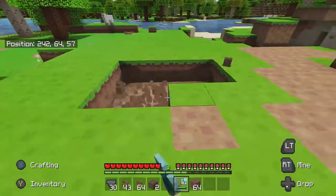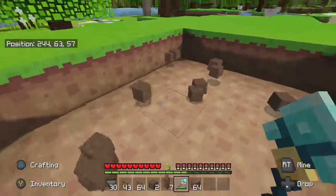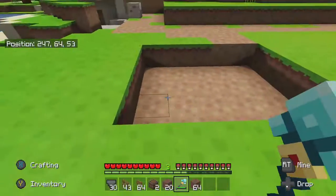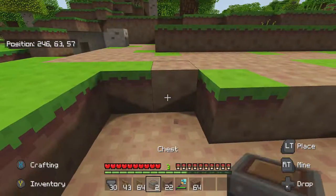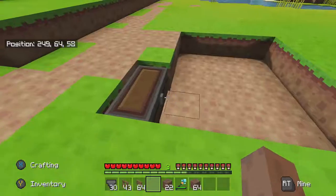What you want to do is dig out the area for the size of your chicken farm. For demonstration purposes I'm not going to make it too big — this will be okay. This is where you're going to place all the chickens, and then you want to dig out a space for your chests. So you've got your farm area and your chest area.